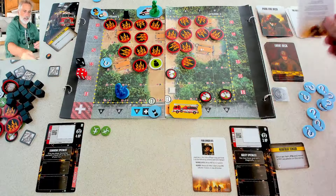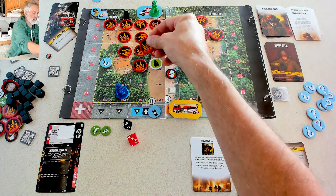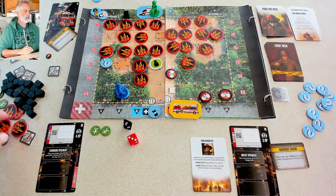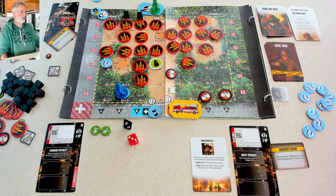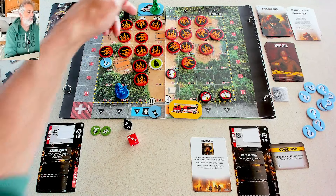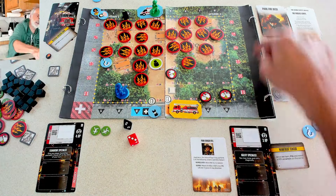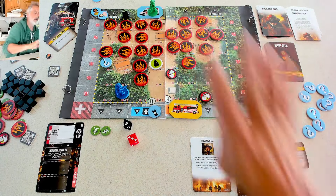We find out what the fire deck has next — advance fire at 3-3, which is not a good place to advance fire. It radiates in all directions: explodes down here, over here, in this direction, and wants to go north but can't. More fire spreads into the surrounding park. Then there's a special card — the active player, that's Jen, gets two bonus actions, plus we draw and resolve an event card from the event deck and shuffle the fire deck back in.